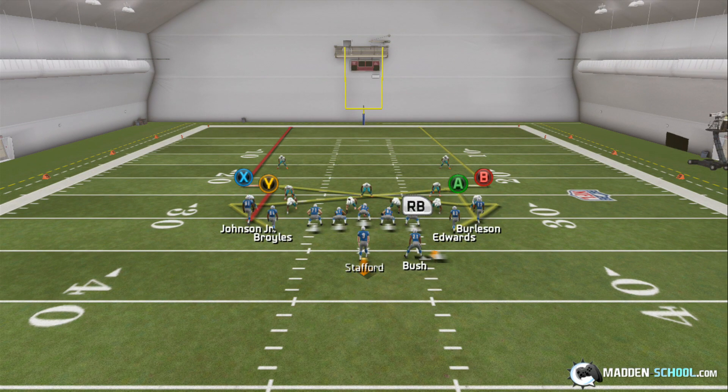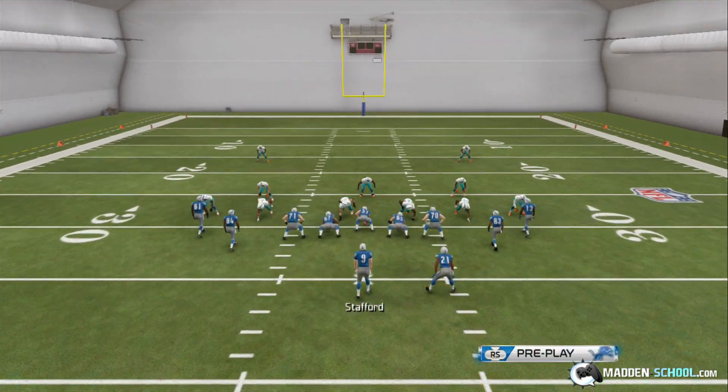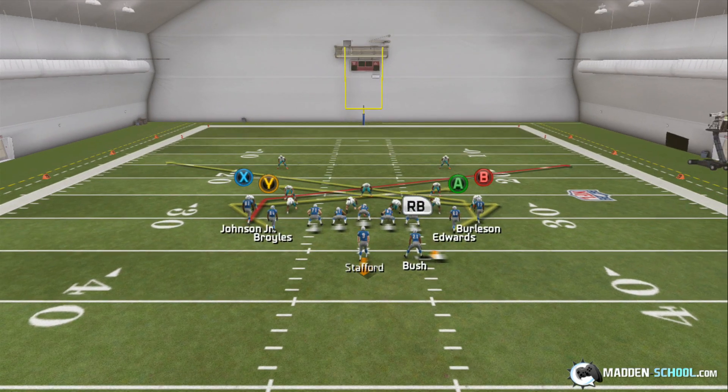You'll see that both the outside receivers — the X receiver and the B receiver — run out and up routes, which look like they would be really cool routes, but in reality they kind of suck in Madden. So we're going to hot route them both to slant routes over the middle, and this makes the play look like a complete mess.